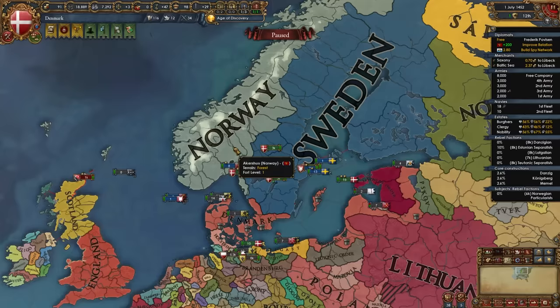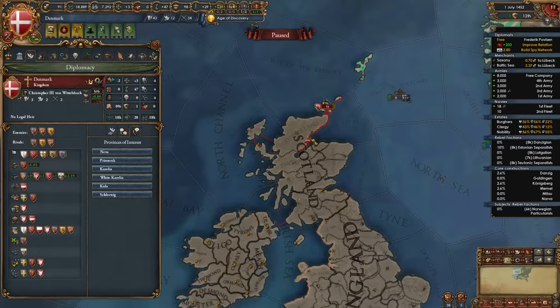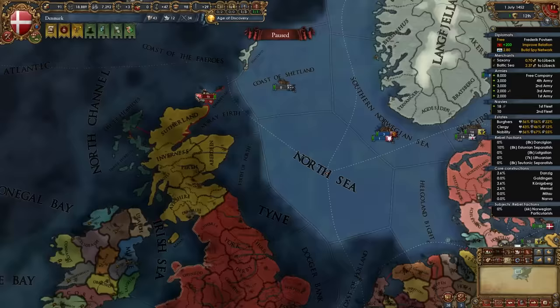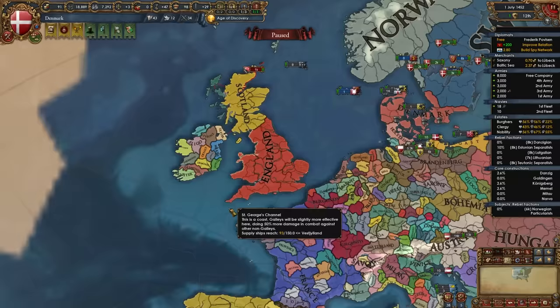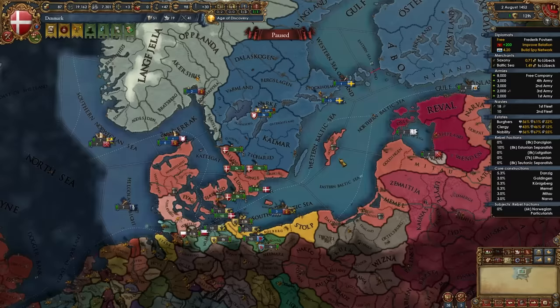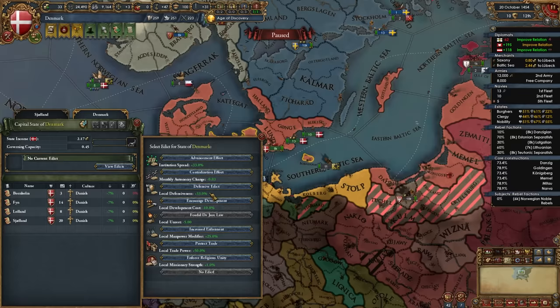So for Norway take the option to get bonuses; for Sweden keep the status quo. Once you've started spying on Novgorod, also set Scotland's provinces as provinces of interest so Norway can spy on them. If you're lucky, Scotland won't be allied or guaranteed by France. In my case France and Scotland are actually at war, so Scotland isn't guaranteed or allied to France — we're good to go. You can also delete the fort in Gotland since we don't need it.